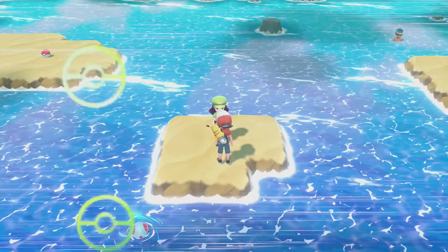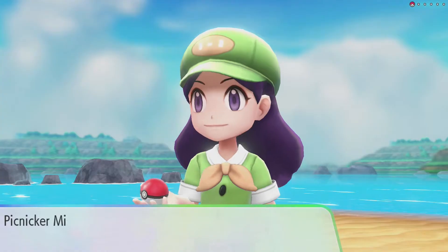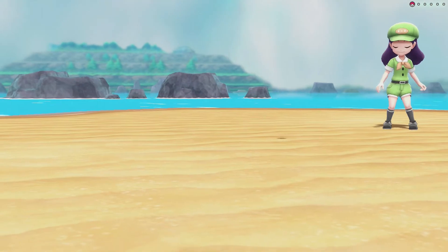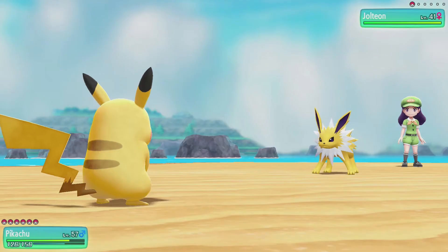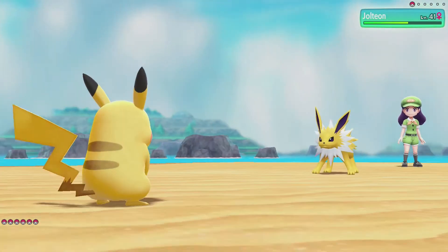He swam here from Cinnabar Island. What — in that? Or in a swimsuit? Why are there so many Jolteons in this game? There's so many Eeveelutions.